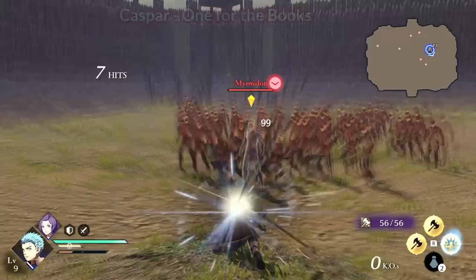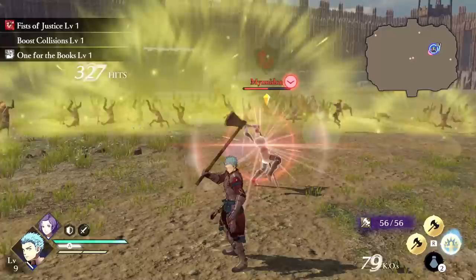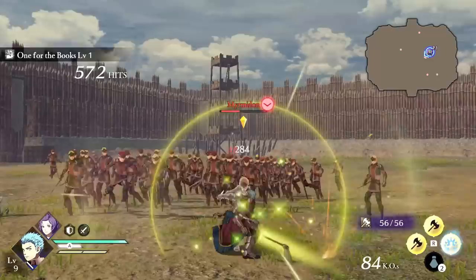Caspar's One for the Books is another basic ability. When you do strong attacks, hold down the button and you increase the range and damage of the attack. No need to time anything — just hold it down and Caspar will unleash the empowered attack when it's ready. Obviously more damage and range are great, but you're open to getting hit. I assume this skill will let Caspar charge up for longer for a more risk-reward playstyle as it levels up, and may be more interesting when we unlock advanced and master classes.